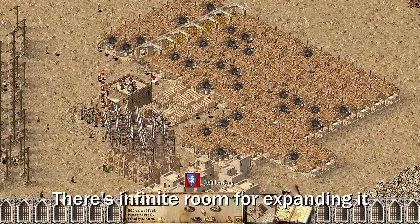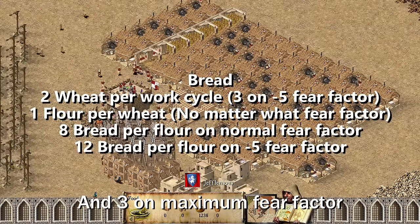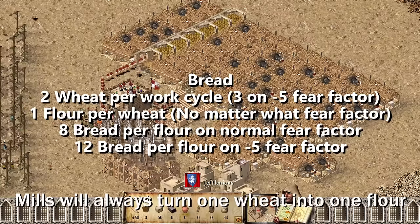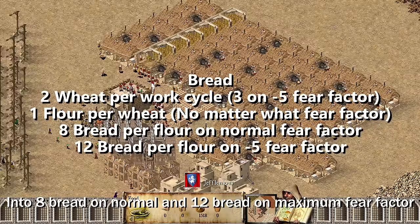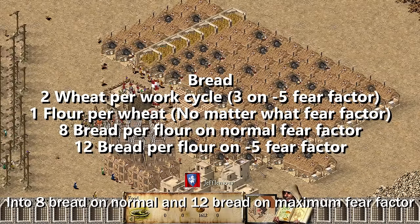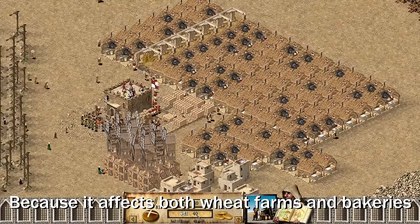First thing you'd notice is that there's infinite room for expanding it. You'd get 2 wheat per work cycle, and 3 on maximum fear factor. No matter what the fear factor is, mills will always turn 1 wheat into 1 flour. And lastly, bakeries will turn 1 flour into 8 bread on normal and 12 bread on maximum fear factor. So the fear factor scaling on bread is just insane, because it affects both wheat farms and bakeries.